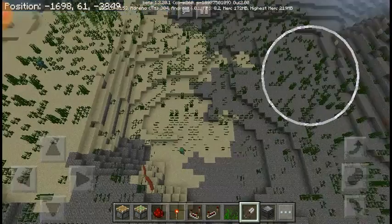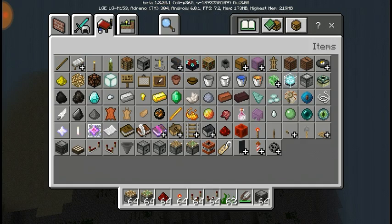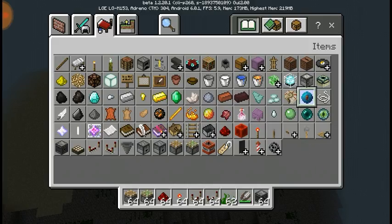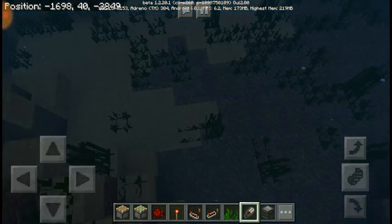Dolphins were also just added, along with a couple of new items like the nautilus shell and heart of the sea. I'm glad that they re-added the naming thing, because before with the new UI you weren't able to get a name display. Sea pickles were also added to give off a light source.